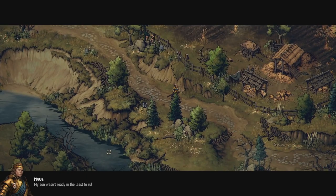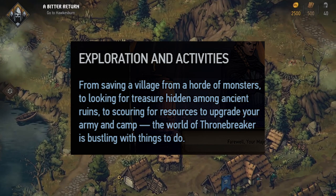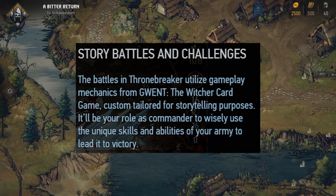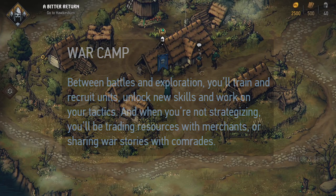The final main section of this website details the gameplay. Under exploration and activities: from saving a village from a horde of monsters, to looking for treasure hidden amongst ancient ruins, to scouring for resources to upgrade your army and camp — the world of Thronebreaker is bustling with things to do. The battles utilize gameplay mechanics from Gwent: The Witcher Card Game, custom-tailored for storytelling purposes. It'll be your role as commander to wisely use the unique skills and abilities of your army to lead it to victory. This game is completely separate from Gwent but uses a lot of the Gwent-based game mechanics.